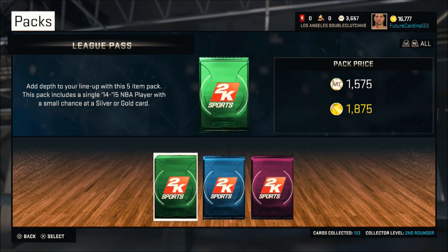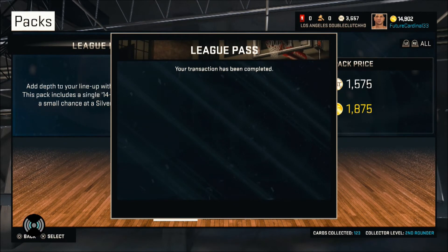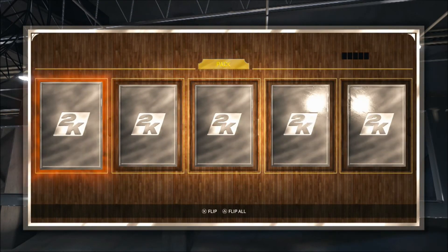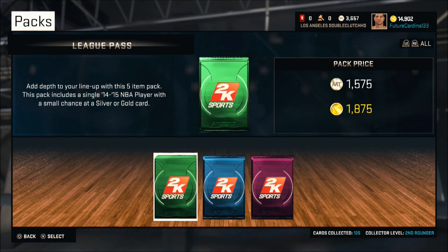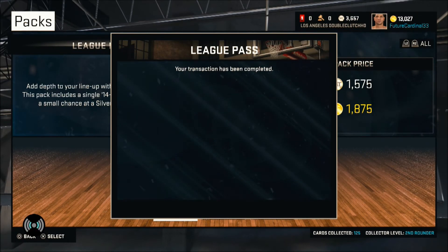I had about 16k VC and haven't really used VC until now, so we're going to open up a league pass pack. We got three silvers and one of the bronzes is a player — Brandon Haywood. He'll go nicely into the Cavaliers collection. We'll see if we actually complete that or just sell Brandon Haywood — maybe his value will go up on the market.